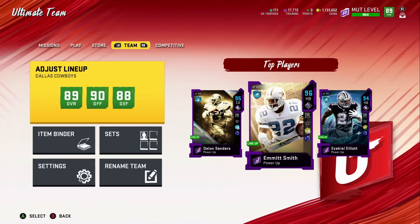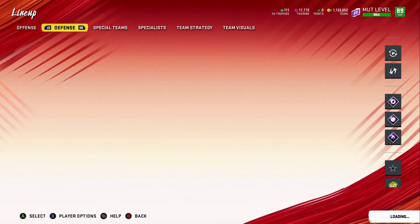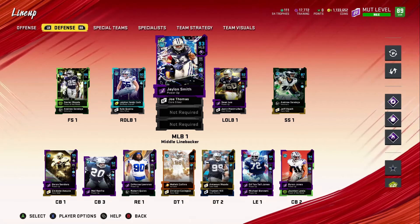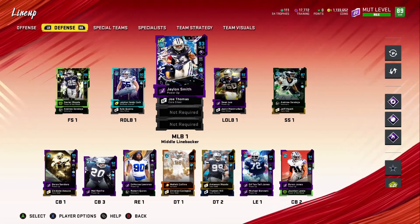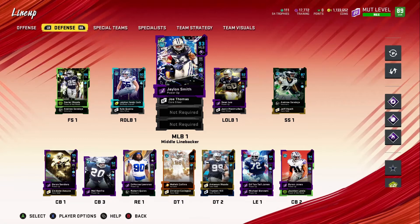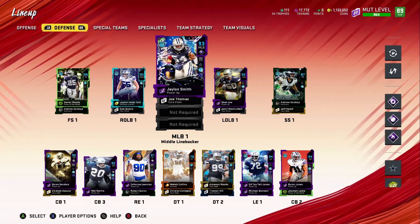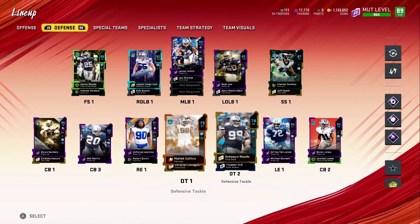DeMarcus Lawrence has Edge Threat on him right now and he's doing an amazing job. I'm about to release a video with highlights of him showing how effective Edge Threat is. Ed Too Tall Jones can get it too — I can add it on both of them — but I feel it's better to have it on just one and put another ability on another defensive player. When you have both with it, it works, but it's not as effective as you think. One would rush and the other would stay behind, so it was basically a wasted ability.